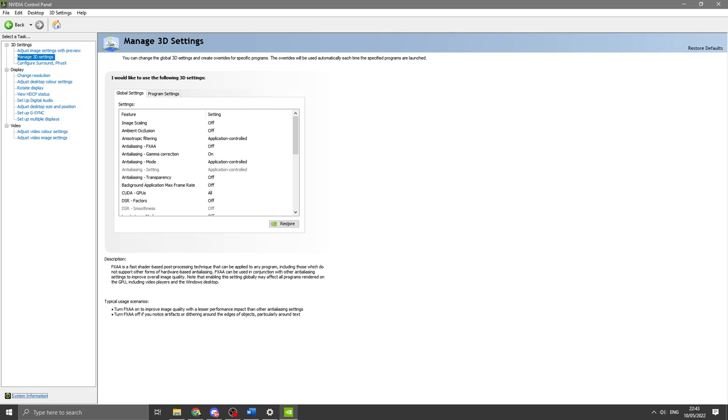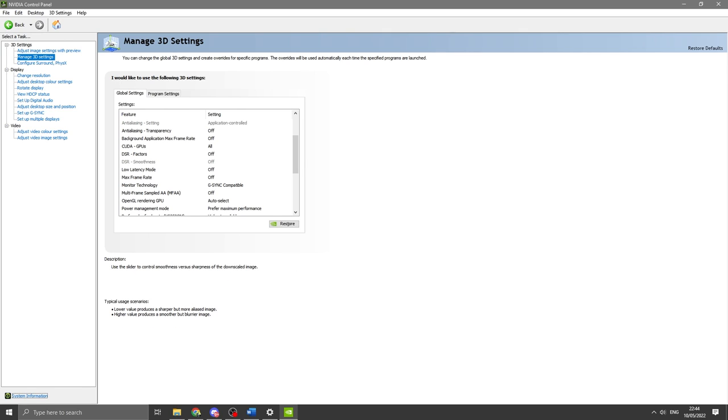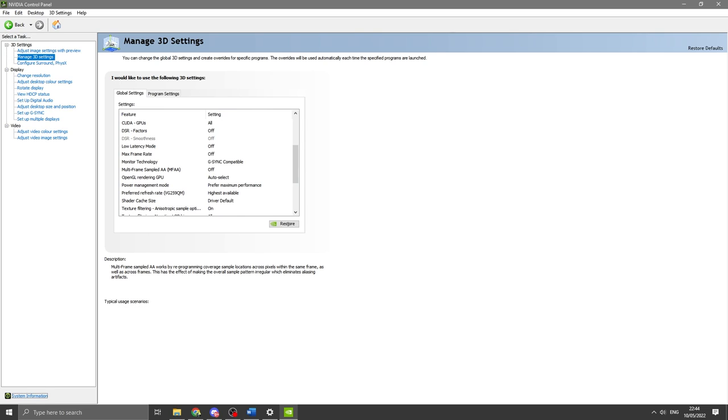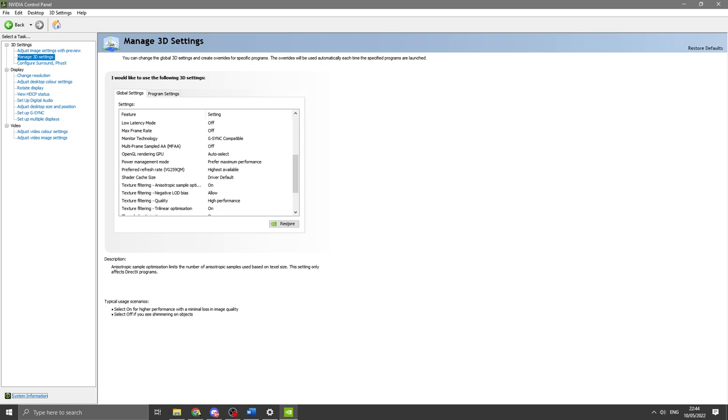Make sure things are set at the root level — on or off — to what you want. I have anti-aliasing off here in the control panel, but a different setting in-game. Things like that. Low latency mode off for me — similar to hardware accelerated GPU scheduling, try it yourself. I also use Nvidia Reflex in-game so some things impact each other. Max frame rate off — you know what your monitor is capable of. G-Sync compatible is my monitor type. Prefer maximum performance — you absolutely want this on.